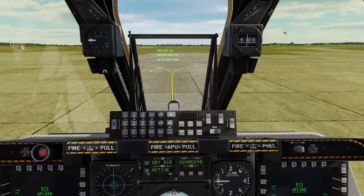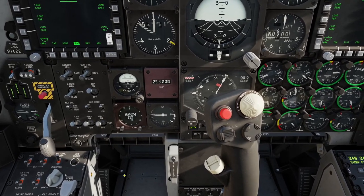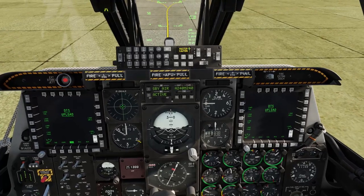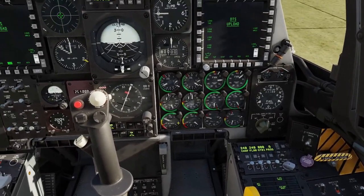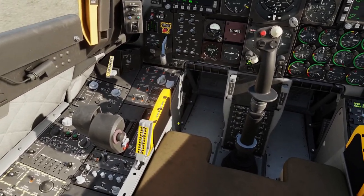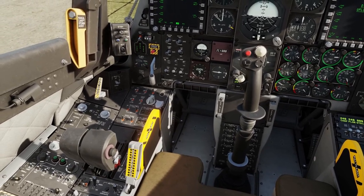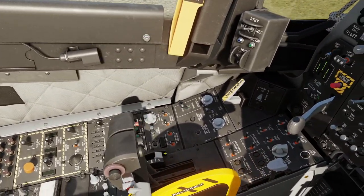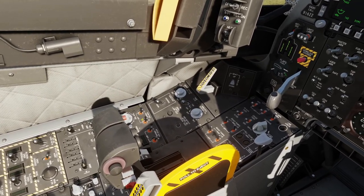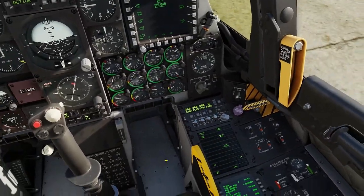At this time the BIT is done, so we can come back down here and with a right click set the IFFCC to on — now we have our HUD. Now we can start our right engine. Turn that on with right control + Home — sorry, that's right control + Home, my bad. Then just in front of that, turn on our stability augmentation switches, all of those. You can see our right engine is now spooling up.